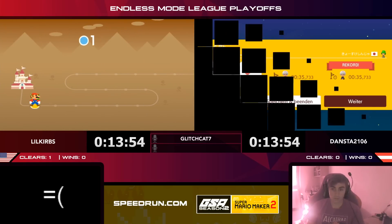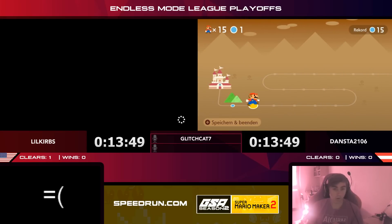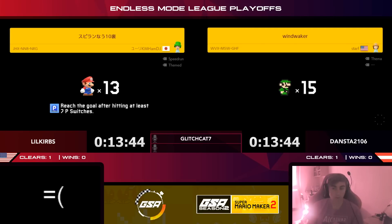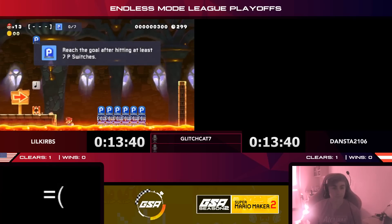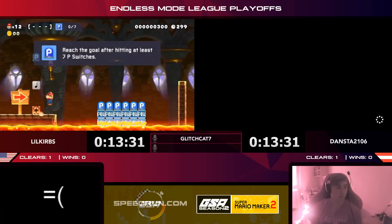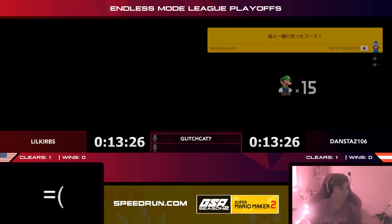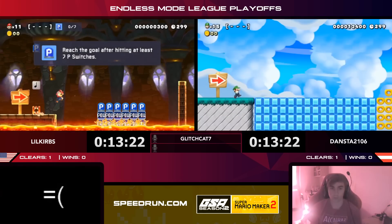This match is pre-recorded but has never been seen before, so we don't know what's about to happen. Dansta and Little Curbs are synced up, going into their next level. Little Curbs needs seven P-switches. They're pausing at the beginning to check the world record — if the world record turns out to be three or four minutes, that might inform their decision to skip. Little Curbs chooses to commit; Dansta is looking for something else.